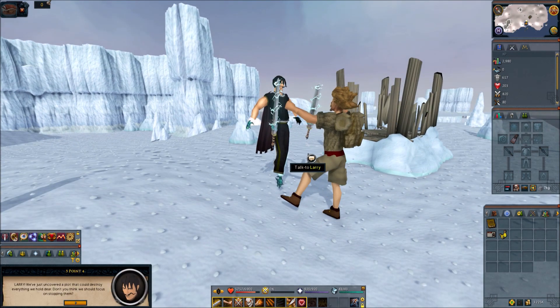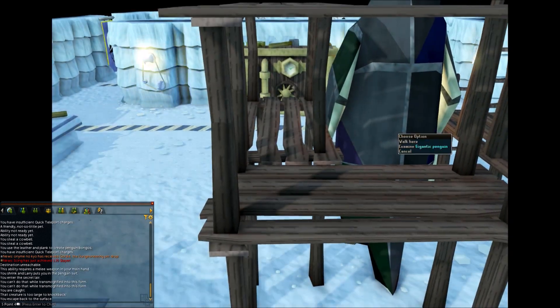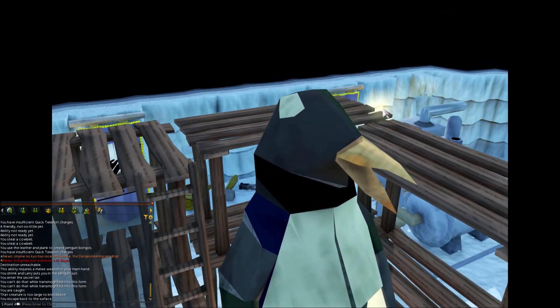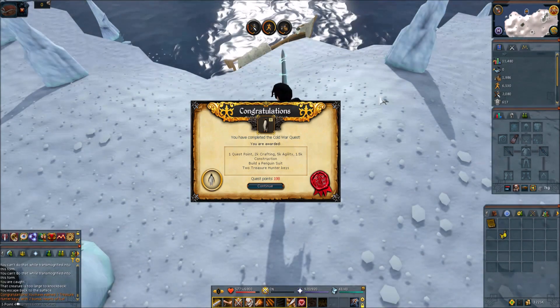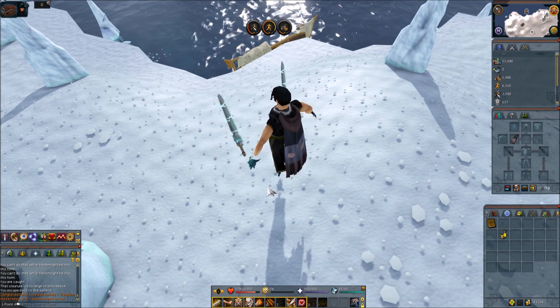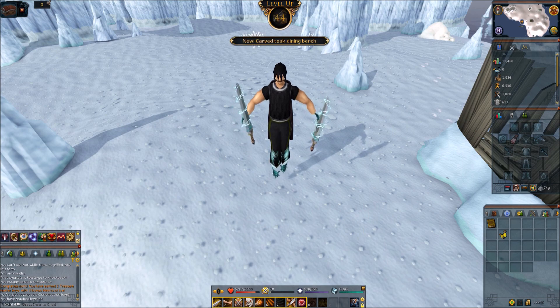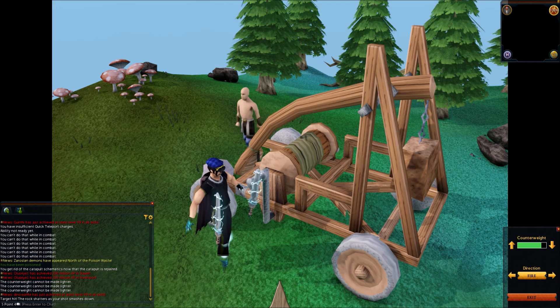This one was kind of annoying but also kind of fun because you get to slide around as a penguin. Just gonna note my three commands in case I ever need them again: wave, bow, and cheer. This is actually a cool cutscene. Quest complete — Cold War: one quest point, 2k crafting, 5k agility, 1.5k construction, and now I can be a penguin whenever I want. A construction level and two treasure hunter keys — love the animation of him picking up the rock.